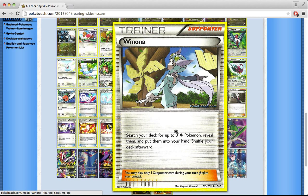Winona is another Supporter. At first I thought it would only see play in colorless decks like dedicated Mega Rayquaza, because it grabs 3 Colorless Pokémon. But actually, if you're playing a deck with 4 Shaymin EX, you play two Winona — on the first turn you grab 3 Shaymin EX and you have all the draw you need for the rest of the game. Winona has a lot of potential paired with Shaymin EX. If you're not playing Shaymin, I don't think Winona is your card.